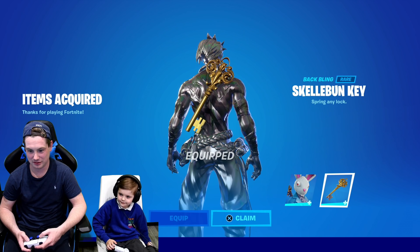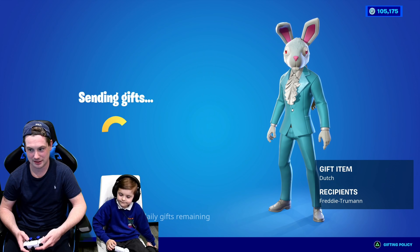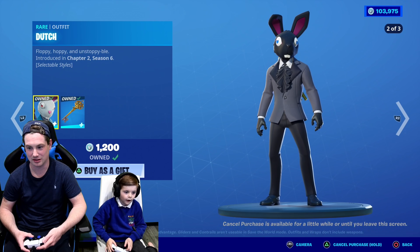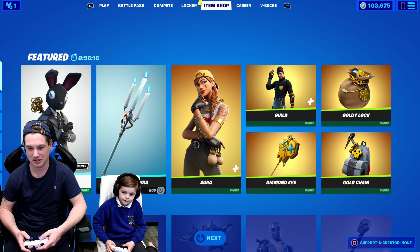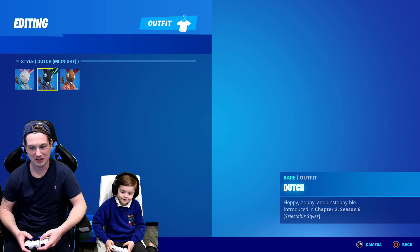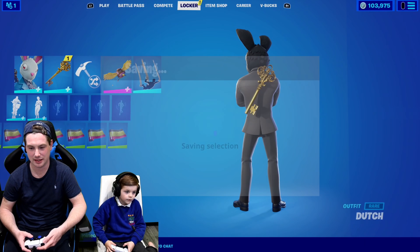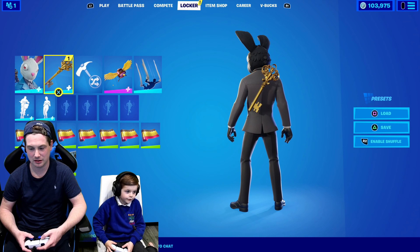I like that — Scale Bunny, I like that. It's a great skin. I prefer the gray suit though — that's really cool. I like the orange as well. What one should I be? If they made it red and blue — that's your favorite color, yeah, red and blue. That'd be perfect. I'm not sure about the key back bling though. Why is there a back bling that's a key? I think I know — it's probably called the Skelebunky because of the key.